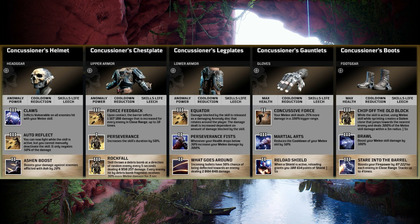Another tier 3 mod is Rockfall — the skill throws a debris bomb in the direction of a random enemy every 5 seconds, dealing damage, and every enemy hit by the debris fragment receives 30% more melee damage for 3 seconds. That is just ridiculous. It means it's really going to help you stack up, and again this is making skills that weren't really used that often — like golem armour and reflect bullets — actually worth putting into your build.